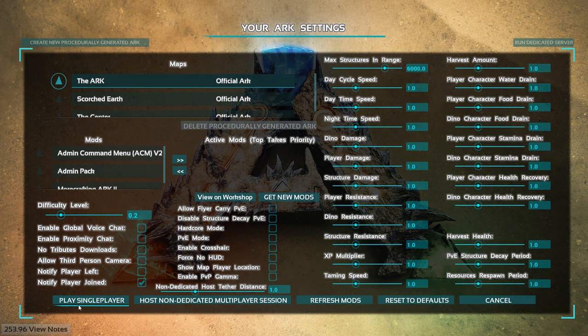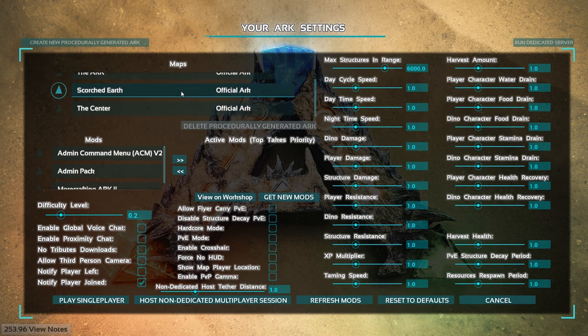Host Local lets you play the game on your machine. You can select Play Single Player just to play by yourself, and then in the top left select which map you want to play on. The Ark is the original island, but we want to play on Scorched Earth, and you have a centre map below that. The rest of the page lets you alter the game's settings — you can boost how much resources you farm, how fast you tame dinos, or make the nights go faster, anything really. Host Non-Dedicated Multiplayer Session lets your friends join your game on your machine, but you do need a good internet connection or they won't be able to join.